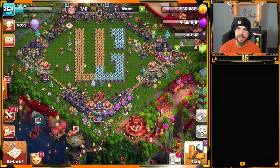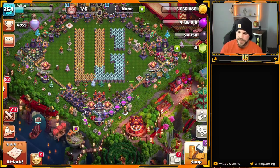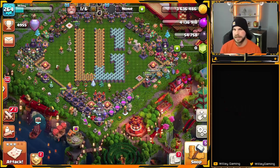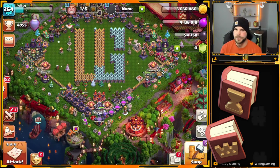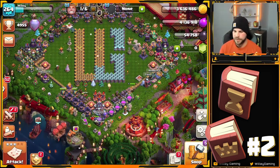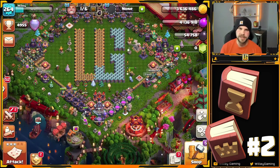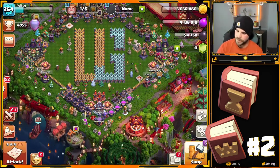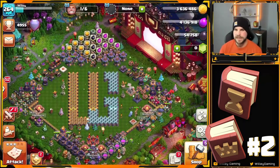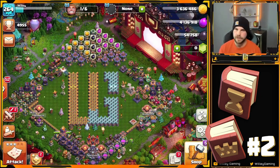At number two, we've got my favorite books in the game. Books are obviously great for upgrades — as long as you've got the resources, you start an upgrade and can finish it immediately. My two favorites are the book of everything and the book of heroes. There's nothing worse than waiting for a hero to upgrade, so these books come in very handy. I almost entirely wait for those books before I even start a hero upgrade because I don't like to sit out of wars.